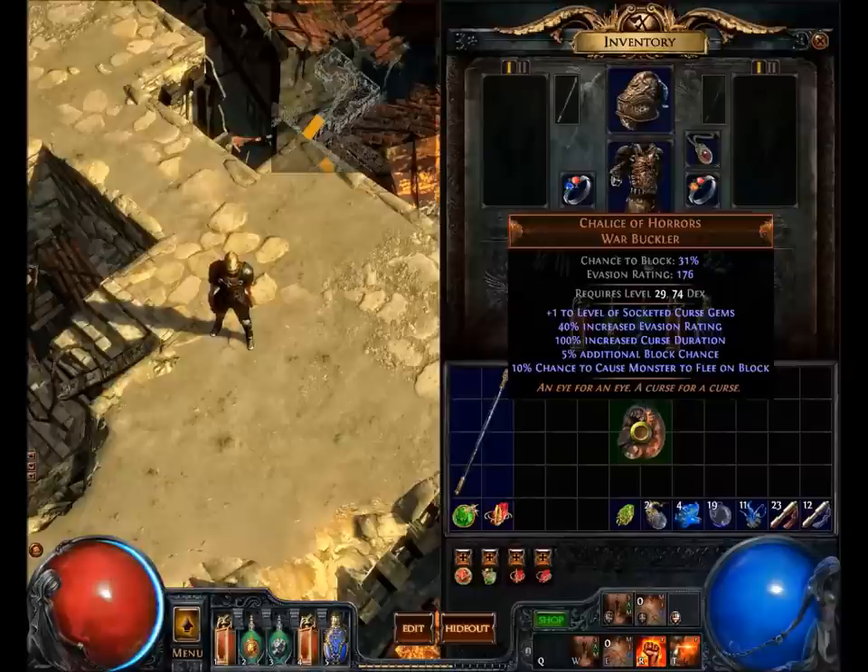I understand the eye for an eye thing — the revenge, tit for tat type stuff, where you curse me, I curse you. But I think they should have maybe added something so that whatever curses you, it throws back on it. That would explain the "curse for a curse." Or if something curses you, they also get cursed, so both of you end up with the same curse. That kind of stuff would add to the lore of it.